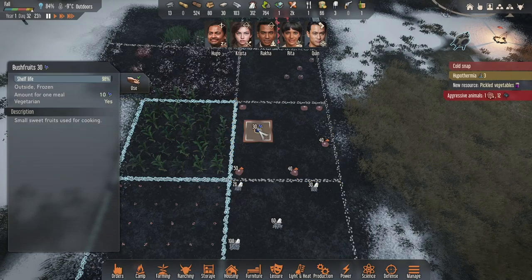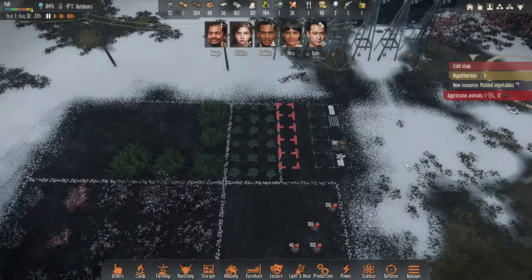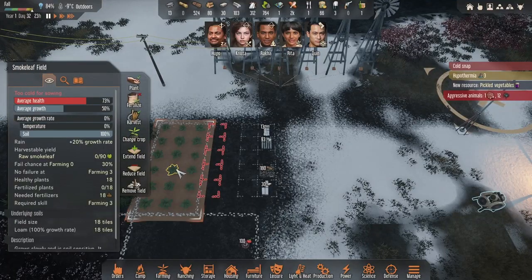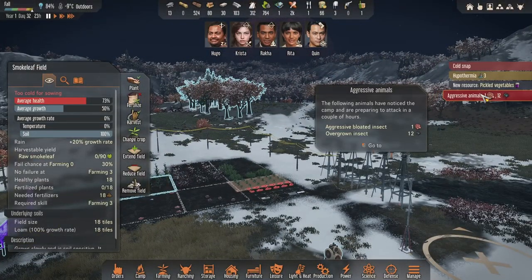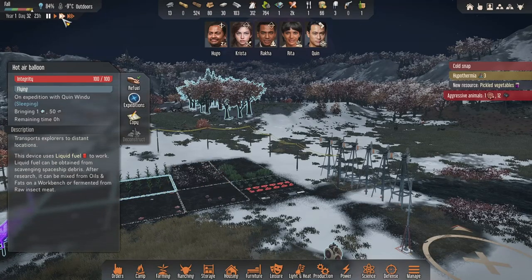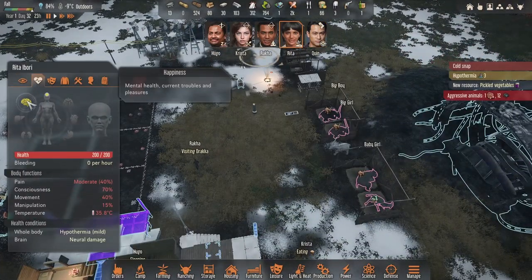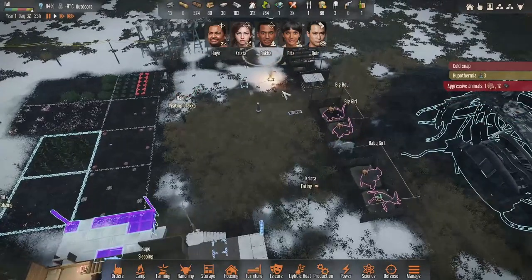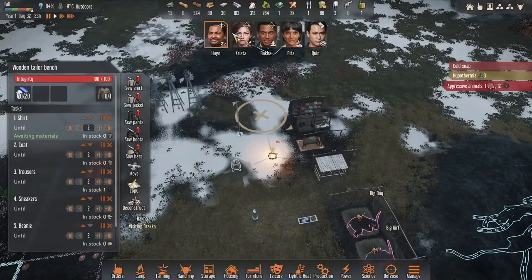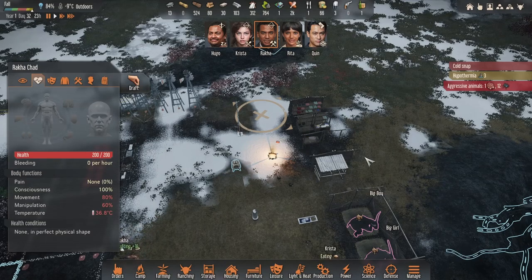She planted it — so what should we do right now? Average health, yeah, we have a lot of animals. Our guy with the pistol will be back in zero hours. Rita is pretty bad — hypothermia, aggressive animals, three people with hypothermia. So maybe if you could go and do some stuff. Call — Beanie, look at that, go and do beanies.